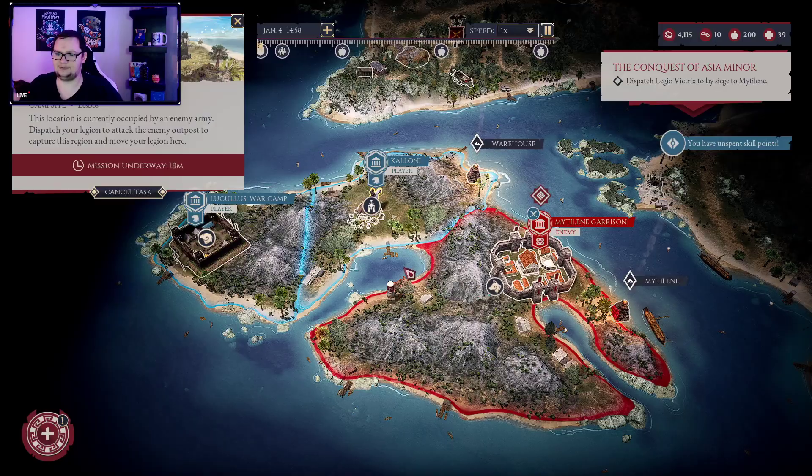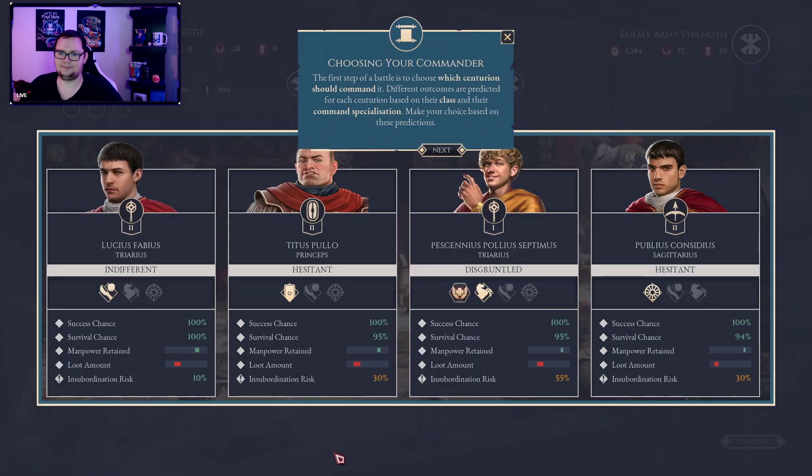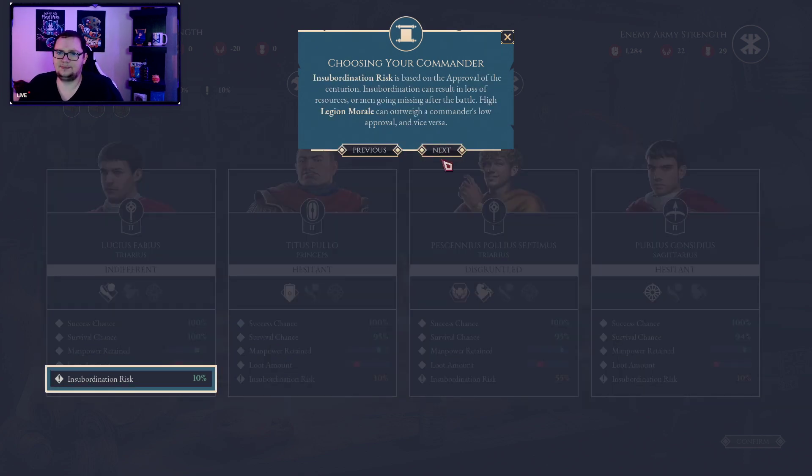Attacked by Tilly Rebels in the Garrison region. The first step of the battle is to choose which Centurion you should command. Different outcomes are predicted for each Centurion based on their class and command specialization — make sure you choose based on their predictions. Insubordination risk is based on the approval of the Centurion, and can result in the loss of resources or men missing after the battle. High legion morale can outweigh the commander's low approval, and vice versa.